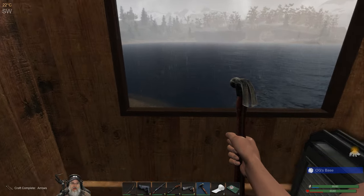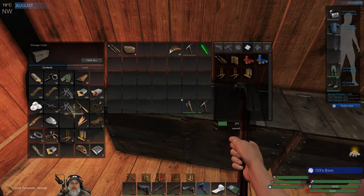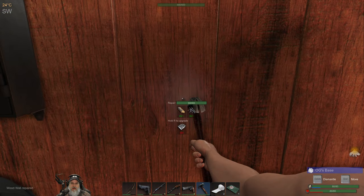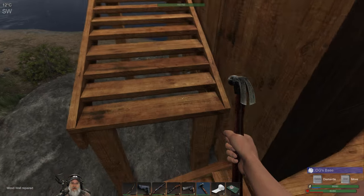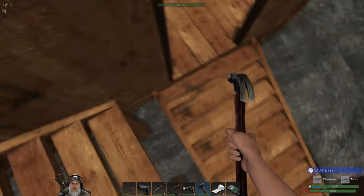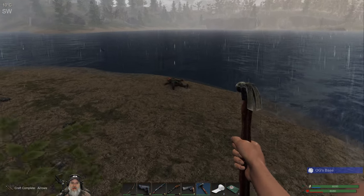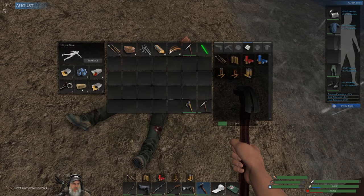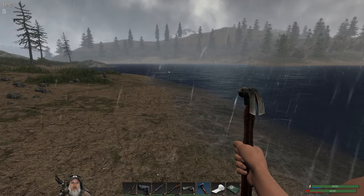All of our attacks have pretty much come from the southwest. Let's grab some nails — we've got over a full stack of nails now, which is amazing. We'll hit that wall once, and I think that's it. Let's get the loot from this guy — got a fuel brick. Nothing too fantastic but we'll take it.